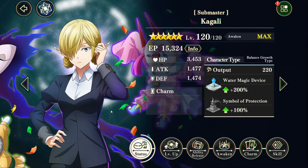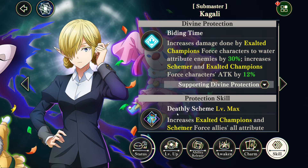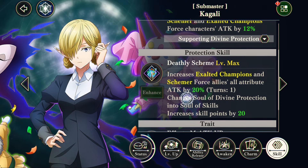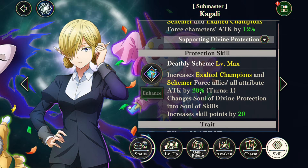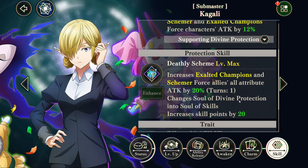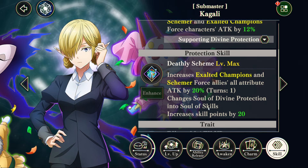Our first ever unit of this character — she's the free-to-play protector, meant to be a stepping stone for newer players to have access to at least some kind of additional damage buff. She gives Exalted Champions and Schemer allies 20% elemental attack for one turn, just like Velzard, but it's not everybody — just those two types — and it's not 50%, and there's no Drago effect. She also changes blue orbs to green, so any blue orb will get changed to green.